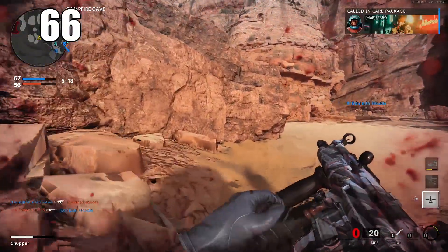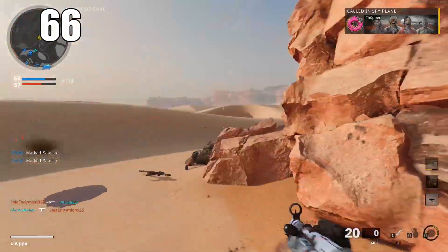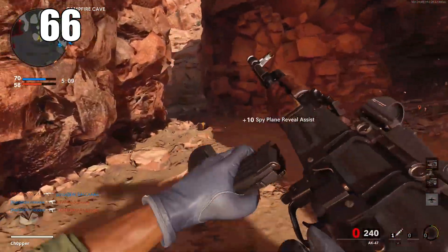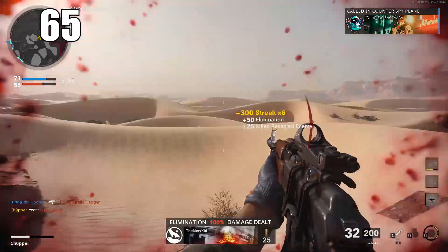Number 66: stay vigilant looking for sniper glint. If somebody is ADS with a sniper and looking at you, you'll see a flash coming directly from their gun. That's your indicator to either hide, get behind cover, or maybe try to make an aggressive play if you can.